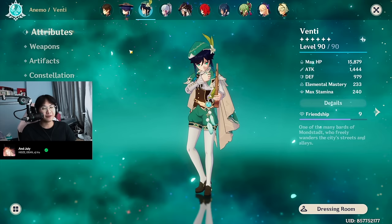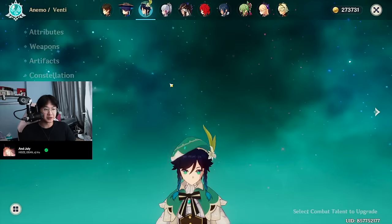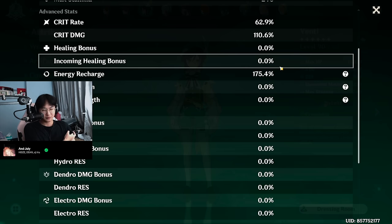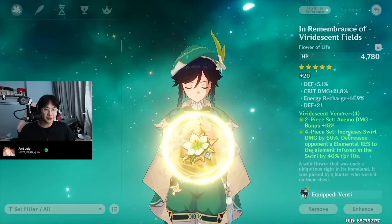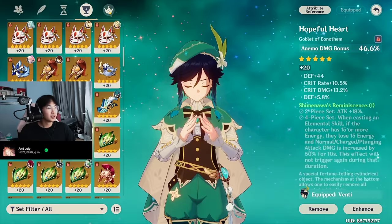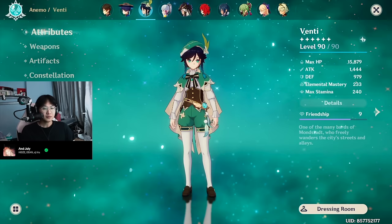Venti — I don't even know if it was worth pulling Venti, even till this day. I use Venti a lot in Abyss floors 9-11, but I really don't use him that much anymore. His weapon is Refinement 2 Stringless. He's on 4-piece Viridescent. Constellation is 0. Talents are 1, 6, 8, so I didn't invest that much into him. His stats: 62% crit rate, 110% crit damage, 165% ER. I do think his ER is a bit low — Venti needs like 200% ER otherwise it's just a bit difficult. My artifacts for this character are really bad. I didn't invest much into Venti because I don't think he's worth investing in. That's my Venti.